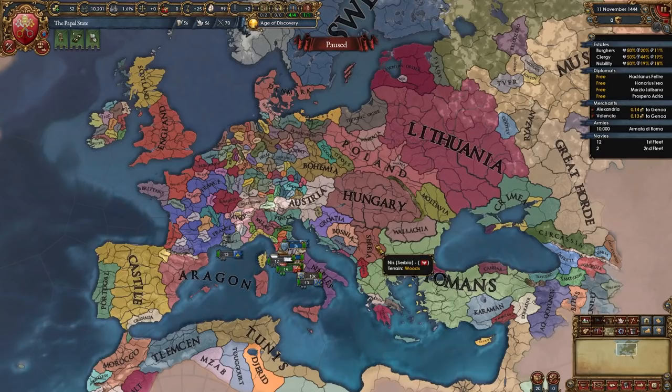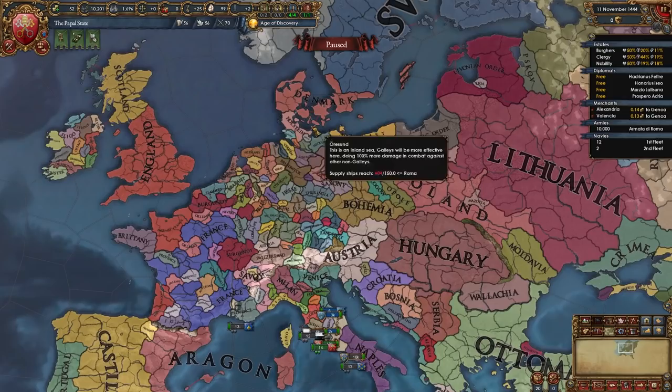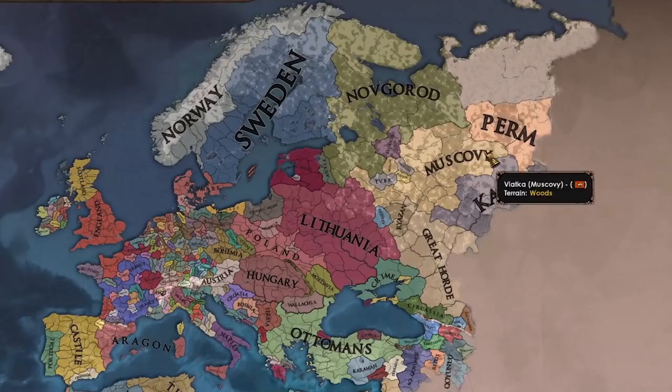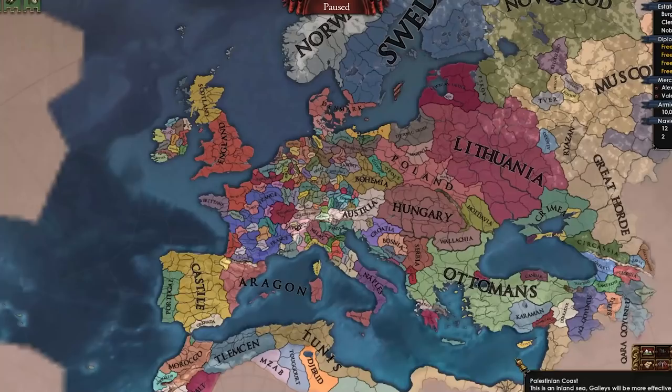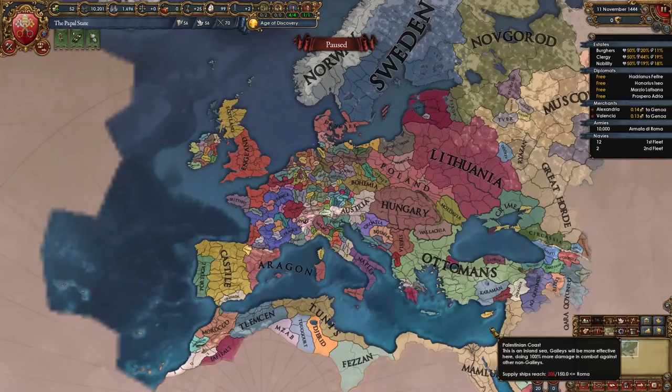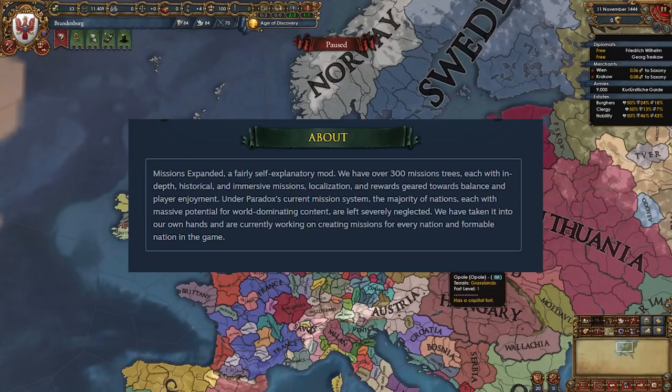There are also A tier nations like Hungary, Korea, Serbia, Luxembourg, Morocco, Tunis, Navarre, Genoa, and many more — even lots of B tier countries all with unique government reforms, varying in how many they have. Nations of certain cultures get culture-specific reforms: Italian, German, HRE members, Japanese, Russian, Scandinavian (Sweden, Denmark), and African nations like Songhai and Mali. And that's Governments Expanded — a very big, very popular mod. This video won't do it full justice, so definitely check it out for yourself.